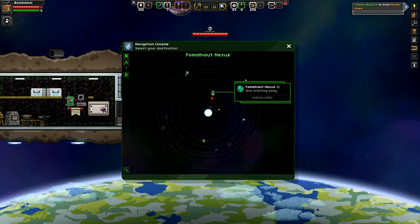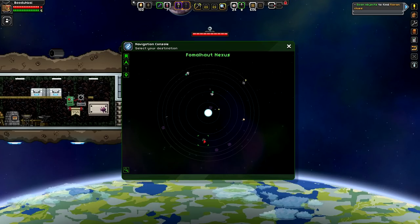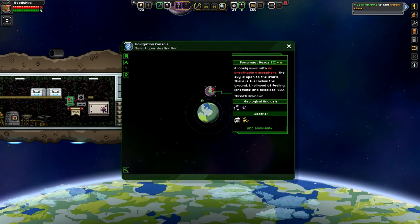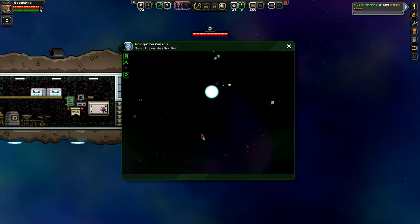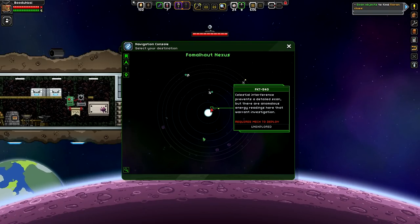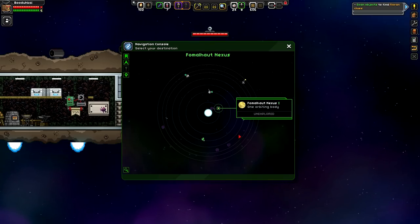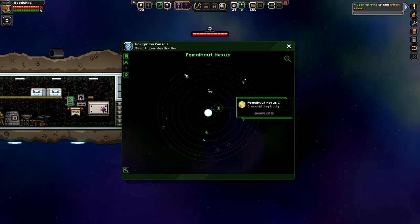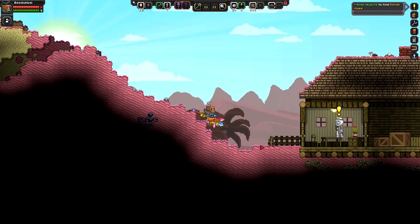We gotta go find the actual planet we're looking for. This is the one we're at, right? Where the heck are we? Oh this one - this is us right here. Can we go to the moon? No no no, I didn't mean to go there. Whatever - what's this one? Ah, let's go to this one - this has to be the one. There has to be Florians here, come on.